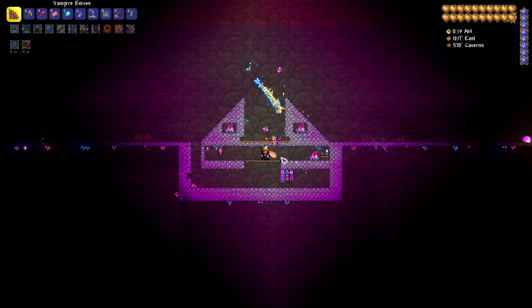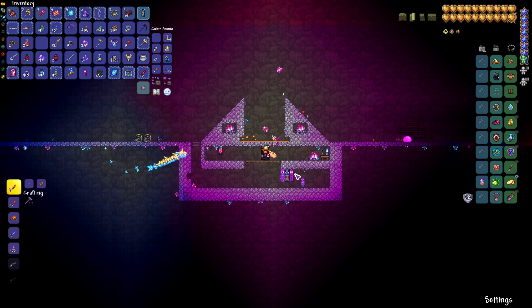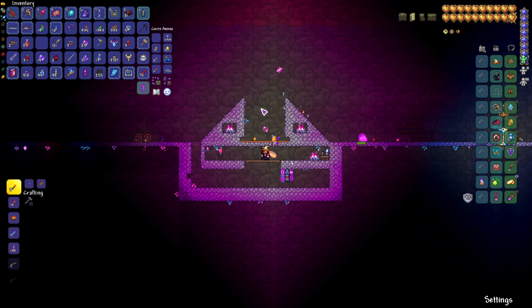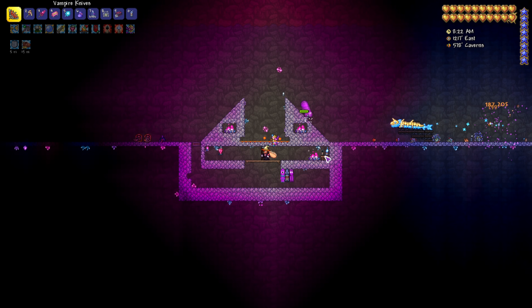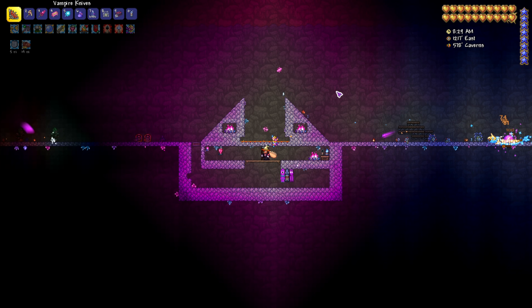Down here I like to have a water candle, use battle potions, and put down any banners I get so things die easier. The water candle increases spawns, the battle potion increases spawns as well, and you pretty much just have to wait — it takes a while to get the Rod of Discord.